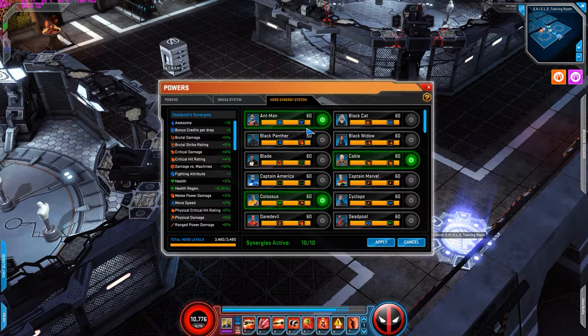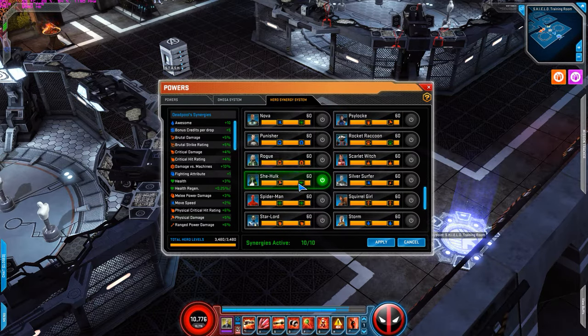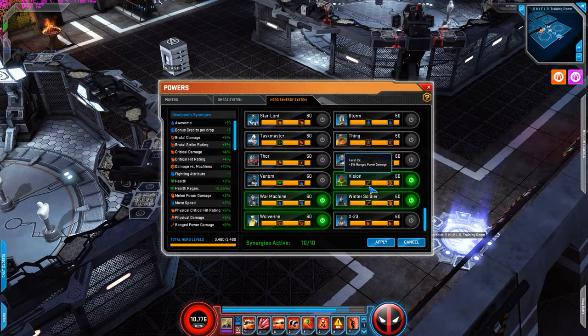For hero synergies: I use Ant-Man for plus 1 strength, Cable for critical hit rating, Colossus for health and physical damage, Hawkeye for move speed and critical damage, Moon Knight for critical rating for physical powers, She-Hulk for physical damage and health regeneration, Vision for ranged increased damage and two machines at 10%, Winter Soldier for plus 3% range power and melee damage, War Machine for plus 1 fighting attribute, and Wolverine for brutal strike and brutal damage rating.